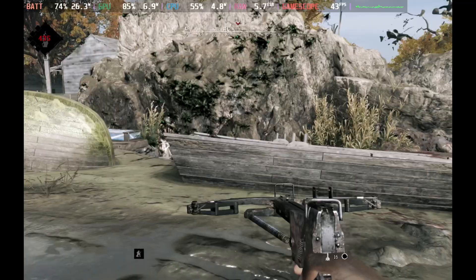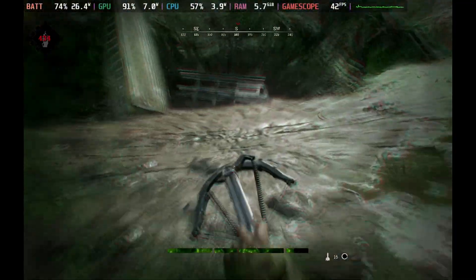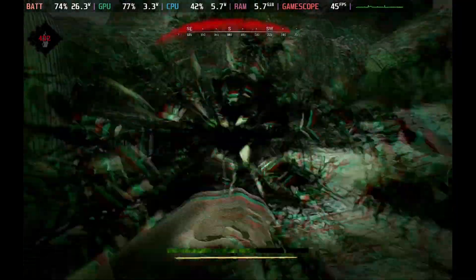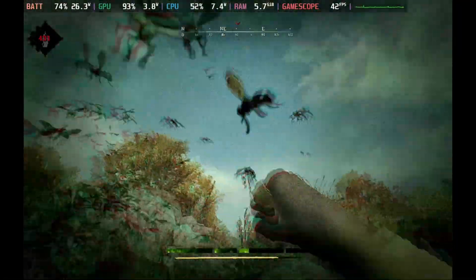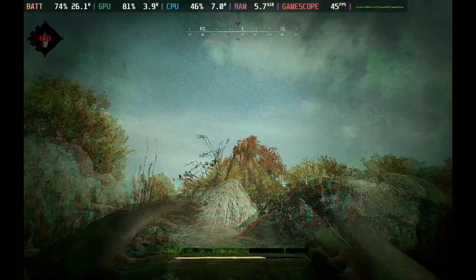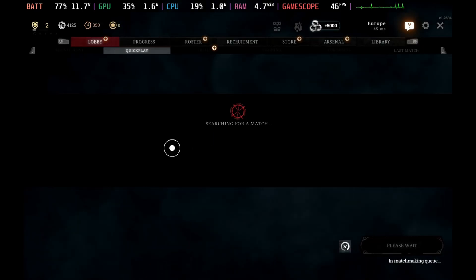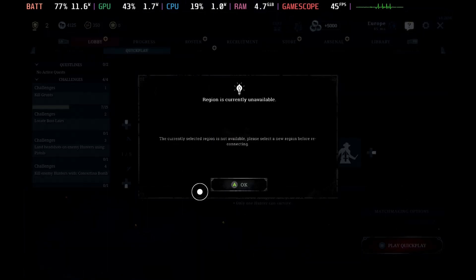If somebody wants to inform us the best way to deal with these hive things so that you don't get instant death as soon as you come across one — I'm assuming you need a lamp or something to throw at them to set them alight. Any experienced players feel free to help us out, because punching or shooting clearly did nothing.